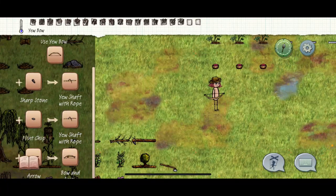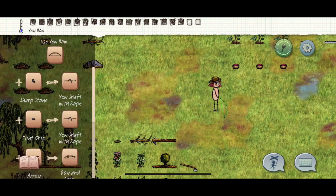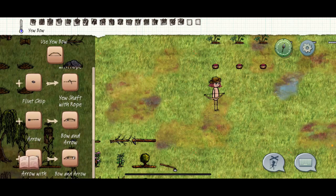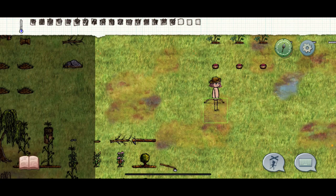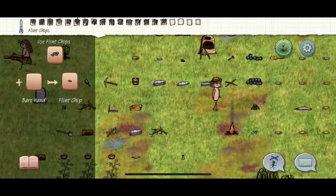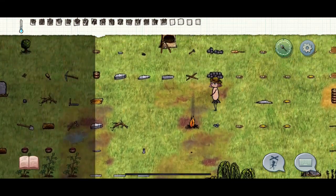To make an arrow — if you don't know how — scroll down in your crafting until you see an arrow, click it, and it tells you you need a fletchling and a flint arrowhead. The fletchling needs a goose feather, and for the flint arrowhead you need to use a sharp stone on a flint. Let's make the flint arrowhead first — grab a flint, grab your sharp stone, whack it, and you've made yourself an arrowhead.